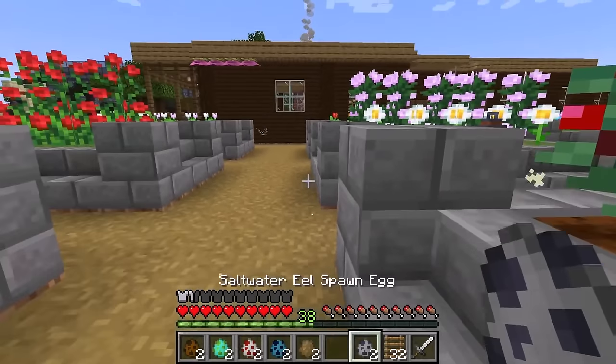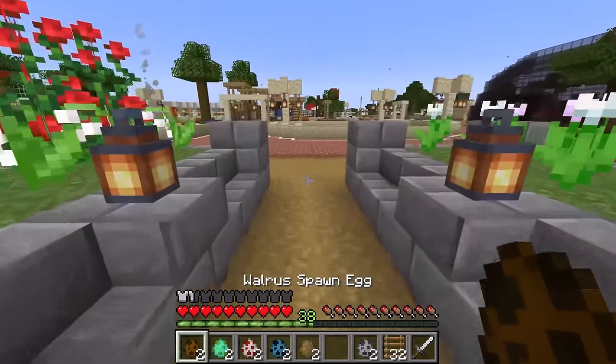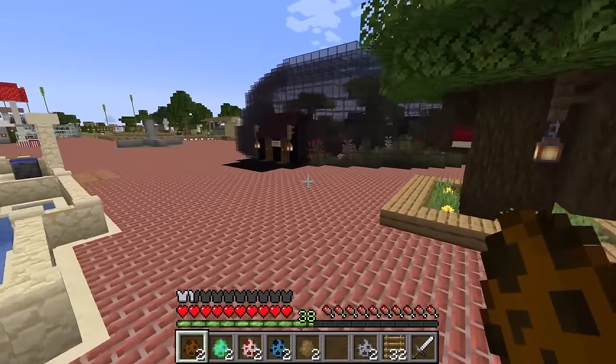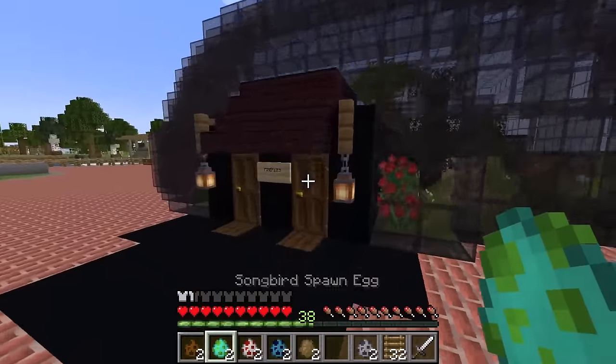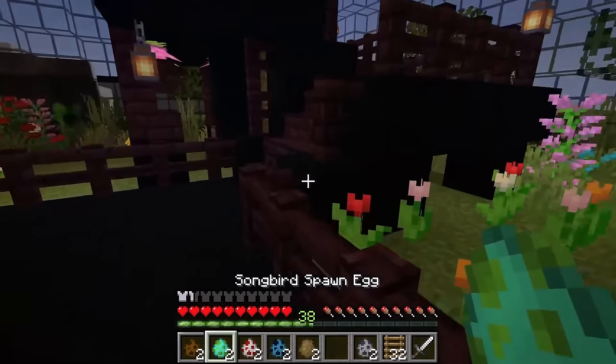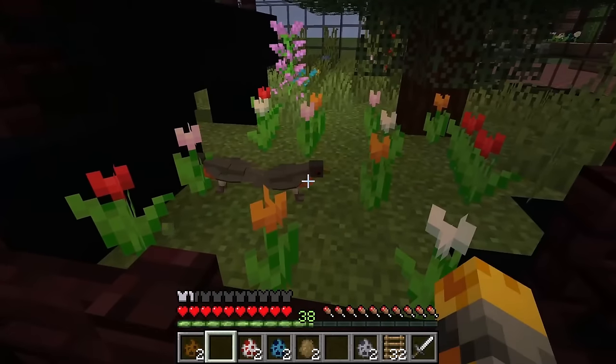We've got some walruses — I'm not really sure where to spawn them. Maybe some can go inside our wonderful glass biome. Let's go inside and spawn our songbirds. They're going to love it in here and thankfully they can't fly away anywhere dangerous.